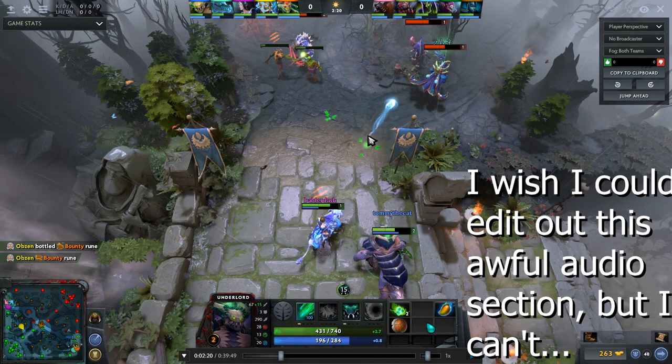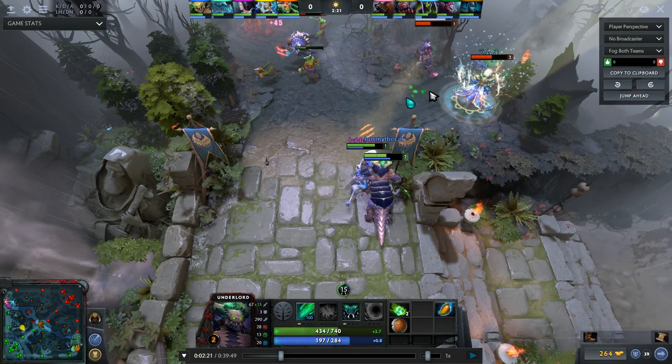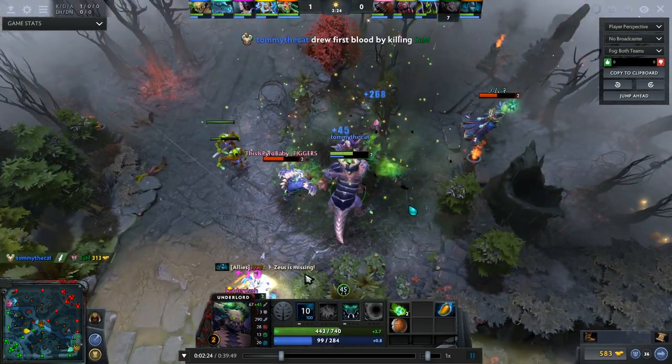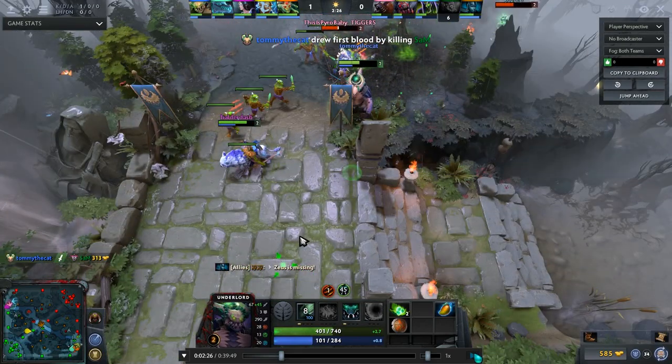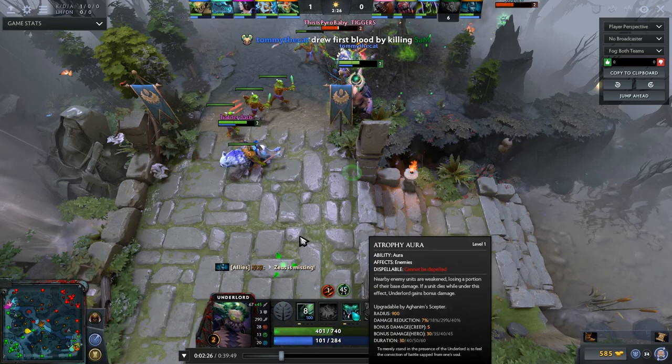Mirana lands another great Sacred Arrow stun. His health is low enough that I know a few right-clicks plus Firestorm will finish him. I put Firestorm down, he took two or three waves of it, I walked up and right-clicked him. Since he was a hero kill, I got 30 bonus damage from Atrophy Aura.